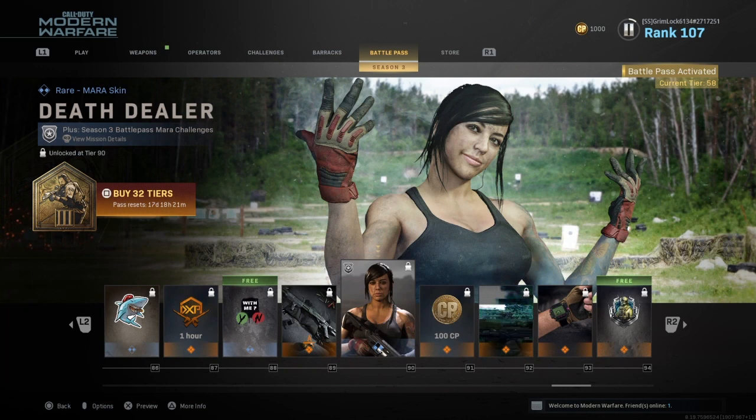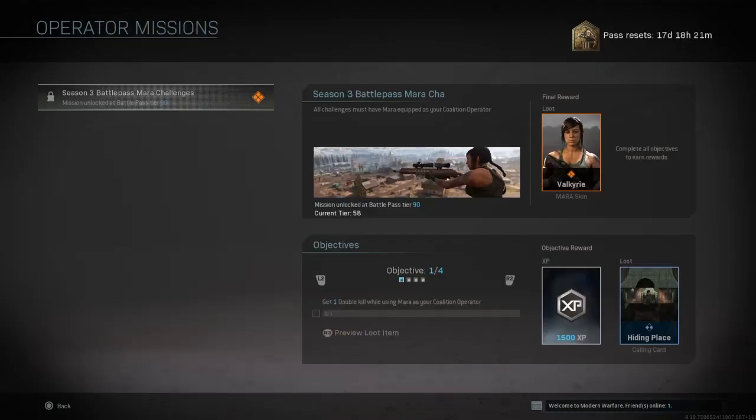I was really confused because I see no one else address this on a YouTube video or talk about it. I asked the question because I was really confused about this mission. It says that for you to get her skin, you need her in the first place. And I was really confused — why would this mission be unlocked for me if I don't have her in the first place?